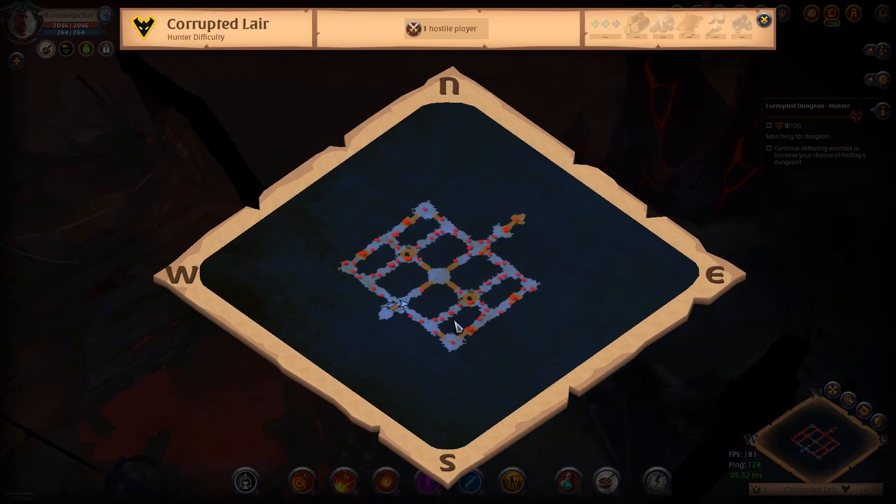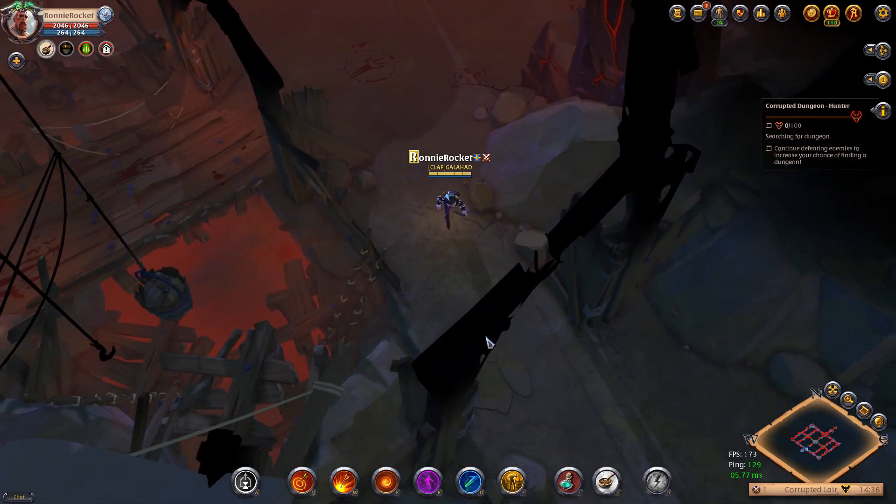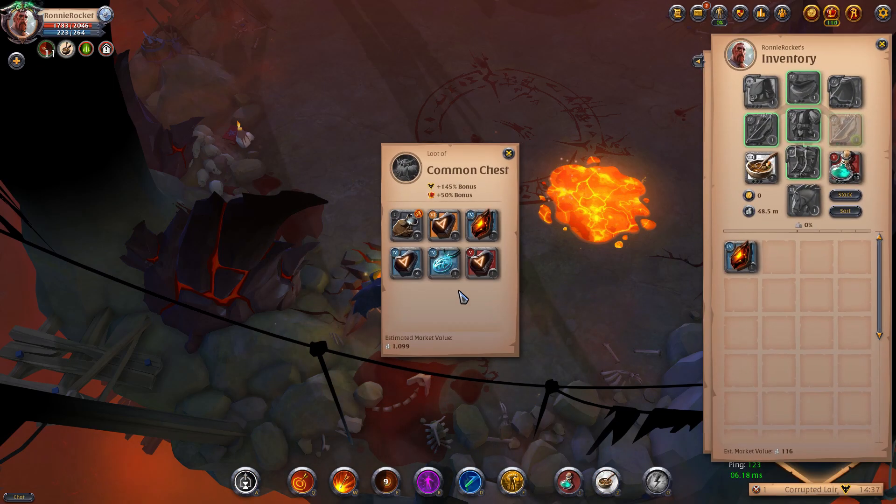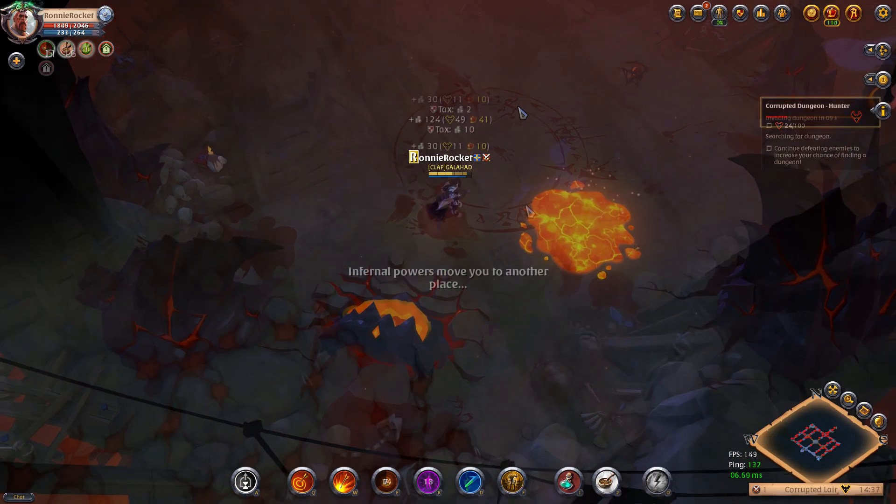At this point you're going to want to open the map and figure out where the bosses are. Every boss has a chest with it, so the more bosses you kill the more chests you get and the higher chance you're going to get some good stuff. The main idea here is to clear as many bosses as you can as quickly as you can.